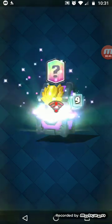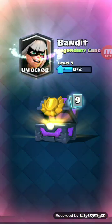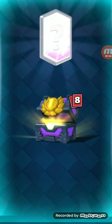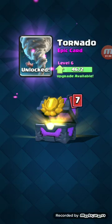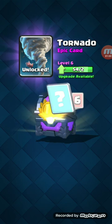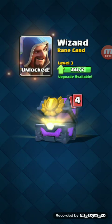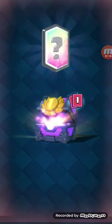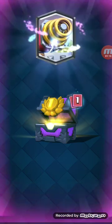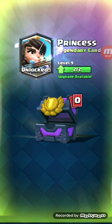A bomber - oh we got a legendary! Got the Bandit, nice, that's cool. I think we got two legendaries - we got the Inferno Dragon, and we got Tornado. Four thousand three hundred eighty four arches, tombstone, a lot of wizards, freeze card, earthquake. Oh we got another two legendaries - like four legendaries, this is insane! We got a Sparky and we got a Princess, nice, that's cool.